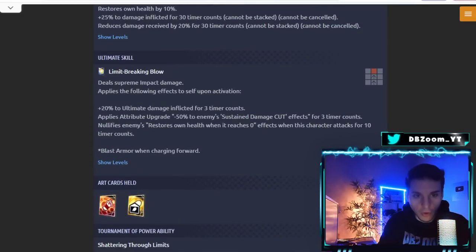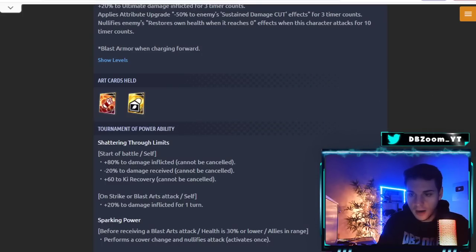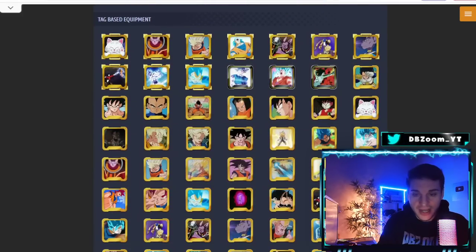He holds a blast card — every time he uses a blast card he gets 20% damage inflicted for two timer counts, which is pretty good. He buffs Universal Saga, God Ki, and Vegeta Clan with base Blast Attack and base Strike Defense up to 35%, which is very notable.